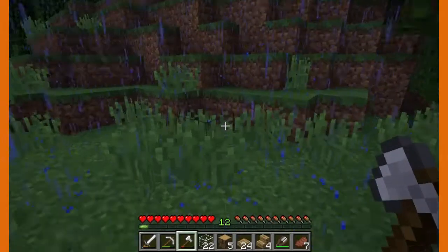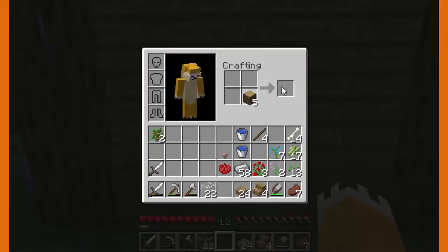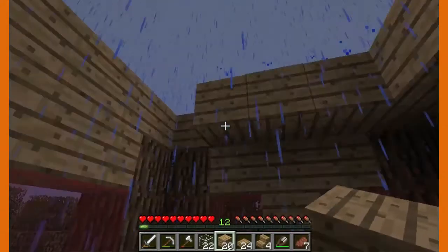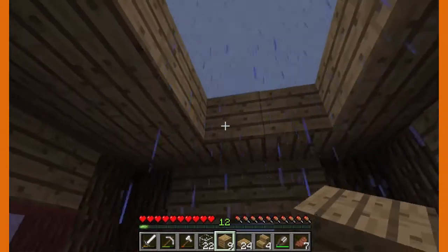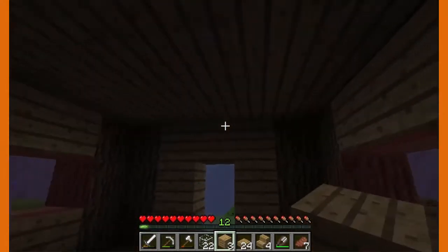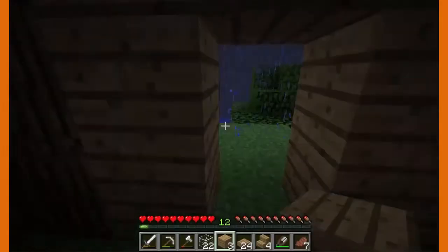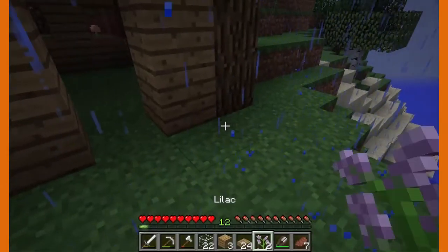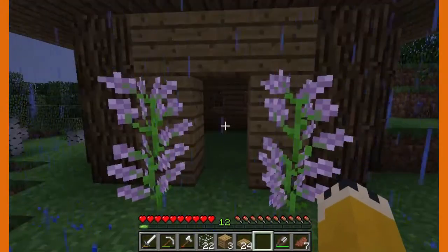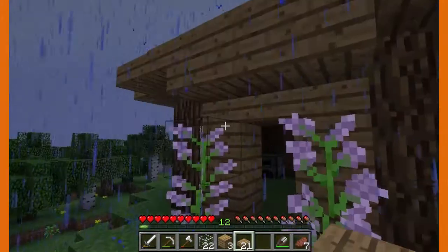We're gonna finish up this farmhouse and then end the episode. I think we're gonna place some lovely lilacs in the front because they look pretty. Then we're gonna place some fence. We need more wood for that. This is more of a let's play, but I do like to teach — that was actually one of my dream jobs, to be a teacher.